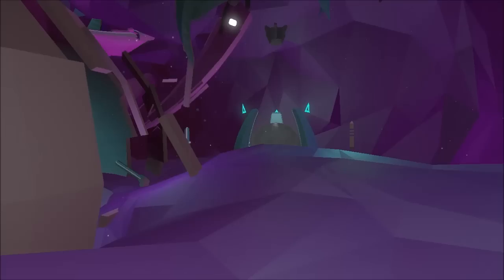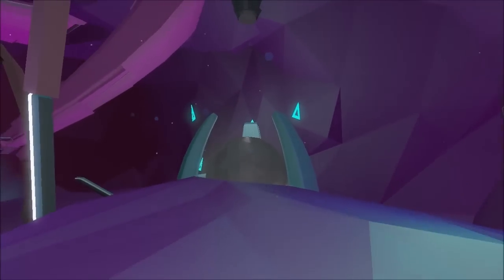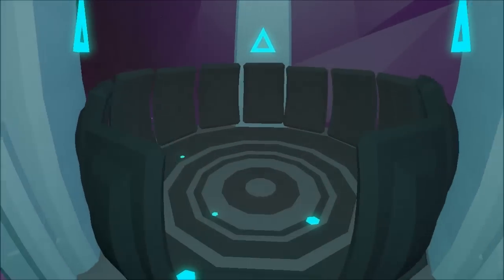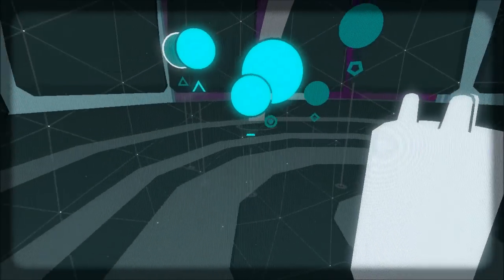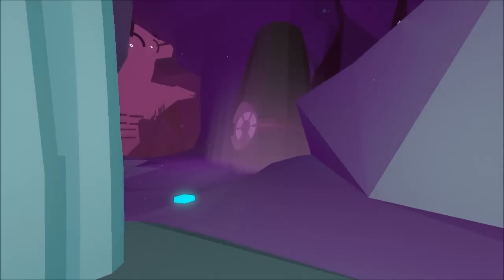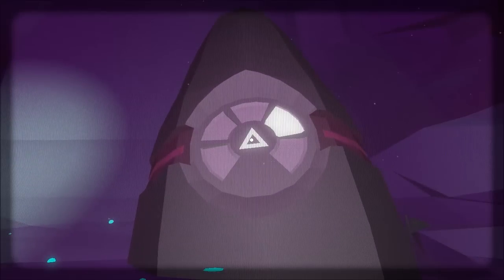First, what you're going to want to do is get this waypoint here that has the triangles around it. What this will allow you to do is return to the main hub world as well as return to some of the previous areas you've already solved. Now what you're also going to want to do is go over here, and if you see this thing, examine it and remember that for future reference.